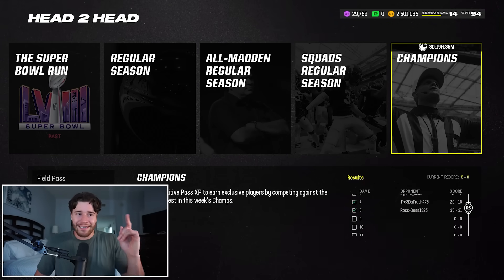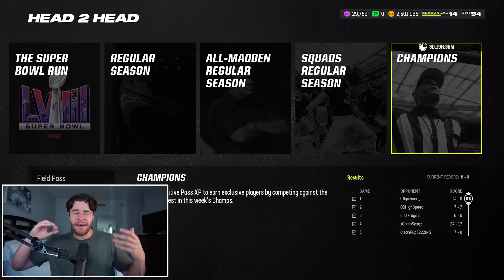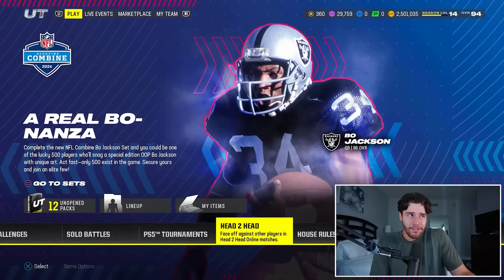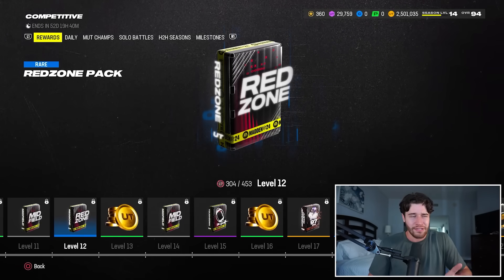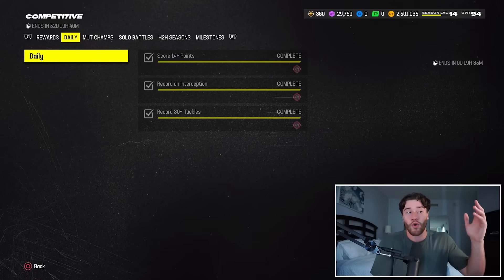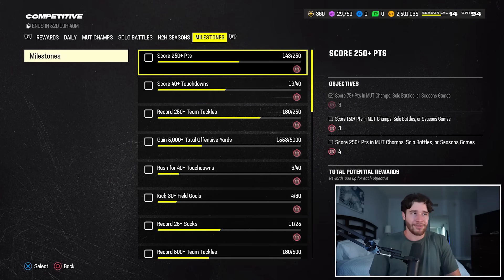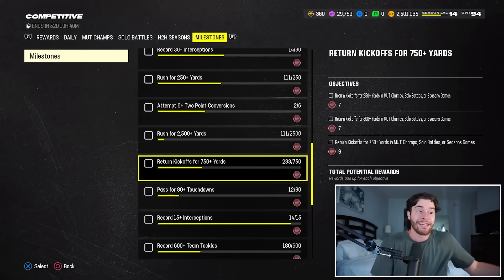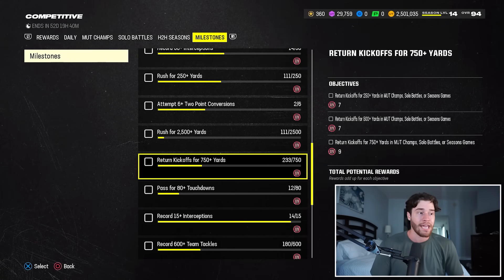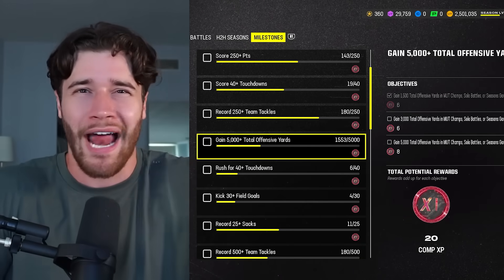The games really aren't that difficult. A lot of the time people will quit out. Most games are pretty quick — you're usually going to force a rage quit if you're somewhat decent before halftime. Once we've gotten our MUT Champs wins and are around 500 competitive points, it'll be time to grind solo battles. While grinding solo battles, you're really just looking to run up the score, score as many touchdowns and points as you can, and knock out any straggler missions like two-point conversions and kick return yards. You can probably knock out an entire mission in one game.